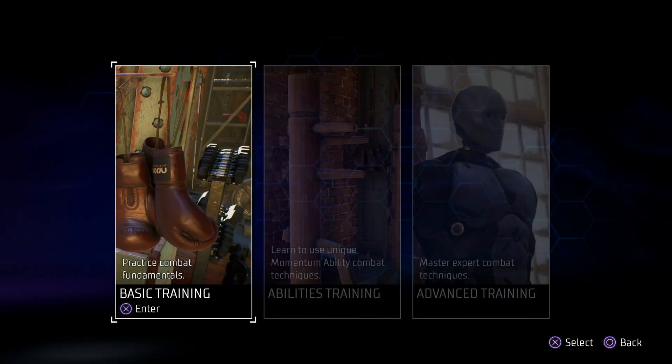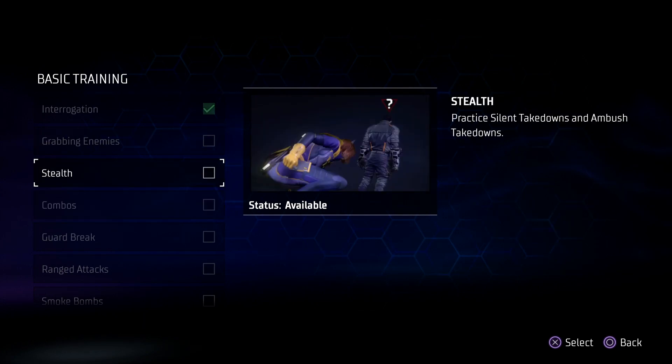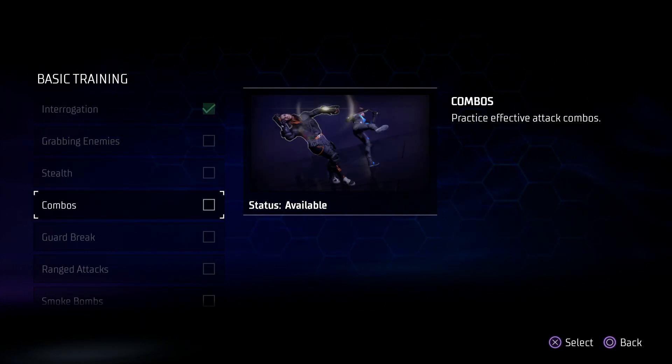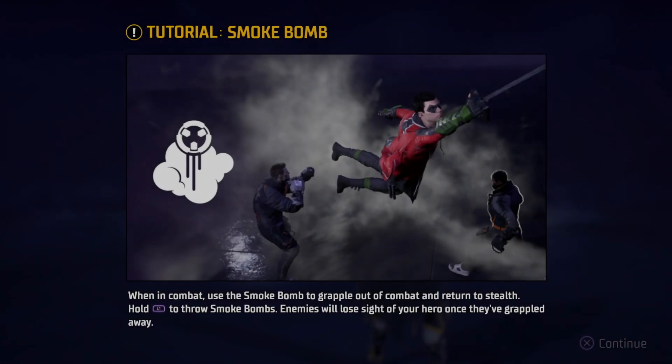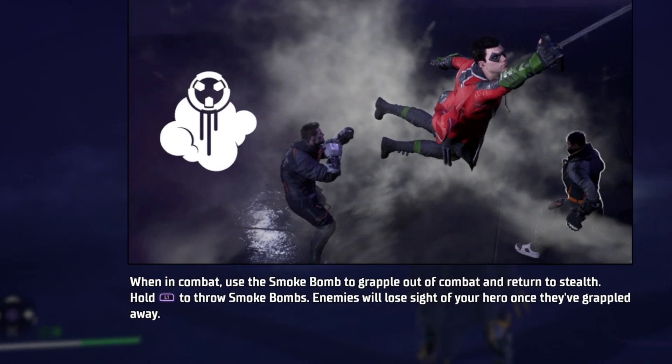You can access a tutorial on how to use smoke bombs in the basic training — it's the one down at the bottom. It's relatively easy to do. However, the training doesn't actually show you what to do; it just tells you to hold down L1.